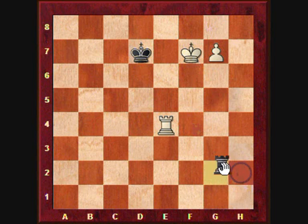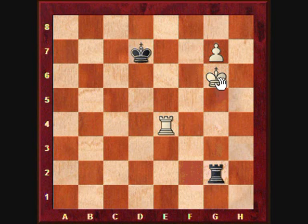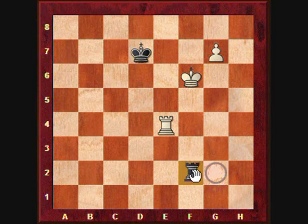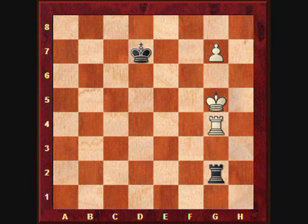The reason is that with black you cannot continue giving checks, because now that the white rook is on the 4th rank, white can walk forward with the king, and after a check he can go to f6, another check he goes to g5, another check — this is what we call building a bridge. Rook to g4, and now it's impossible to stop this pawn.